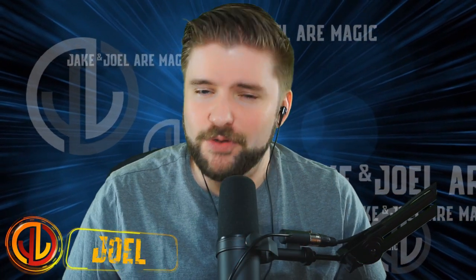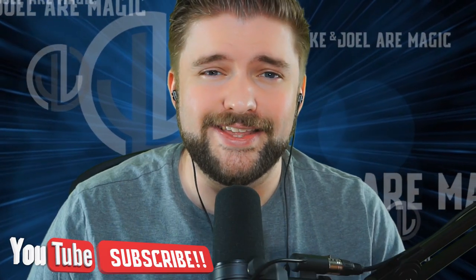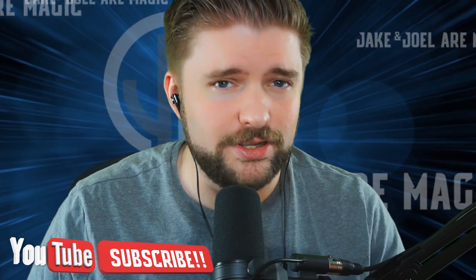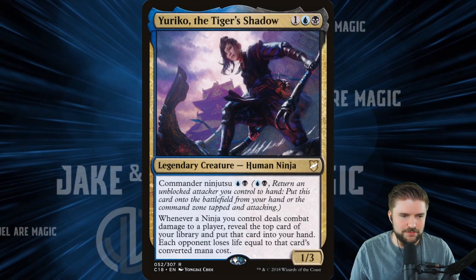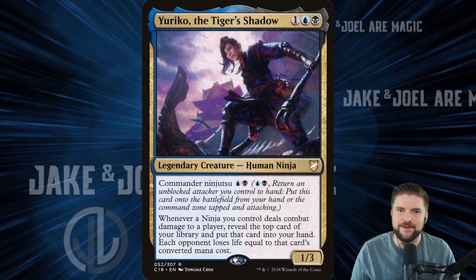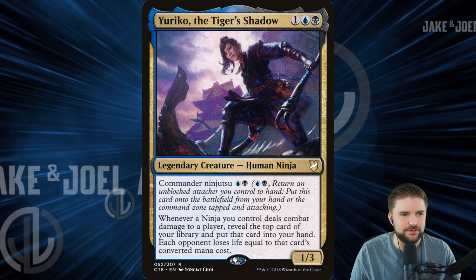Hello and welcome to the day. Thank you for spending your time with us. Welcome back to another episode of Jake and Joel are Magic. I am Joel. We're going to talk about Yuriko the Tiger's Shadow and building this ninja in Commander. I have gotten whooped by this commander, so let's talk about the three ways that I would build it.